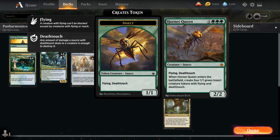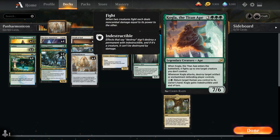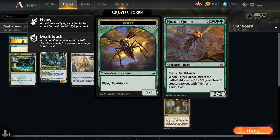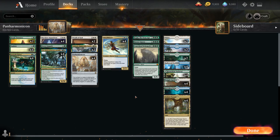We also have a singleton copy of Hornet Queen, a 7-mana 2/2 flying deathtouch insect that when it enters the battlefield creates 4 1/1 green insect tokens with flying and deathtouch — which combines nicely with Panharmonicon. If we follow it up with Craterhoof Behemoth, a 5/5 beast with haste whose ETB gives creatures we control trample and +X/+X where X is the number of creatures we control — if we play Hornet Queen with Panharmonicon to make 8 insect tokens, we'll have 10 creatures when Craterhoof hits. You can do the math, but it's a lot of damage.